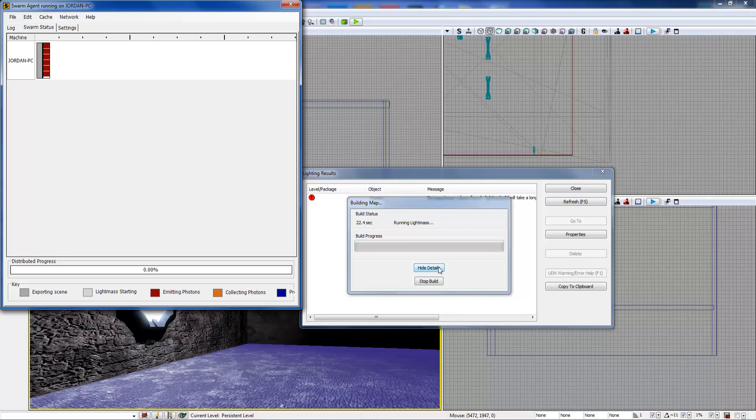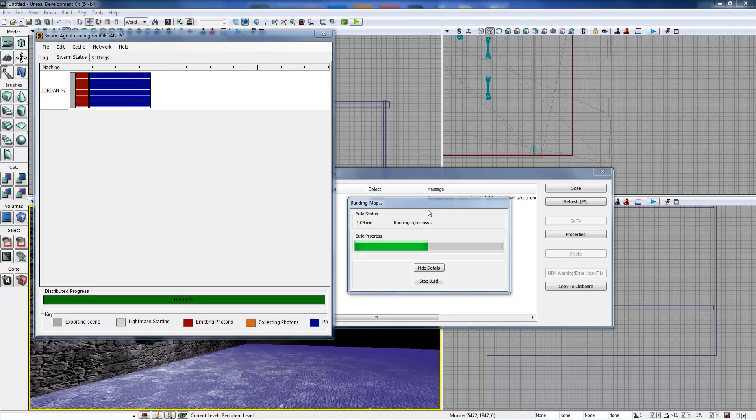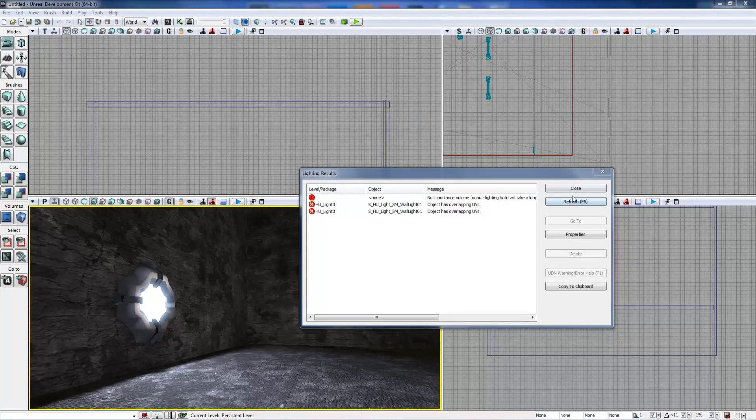These light maps are pre-calculated shadows so your map can run a lot better. It's still in preview mode so it shouldn't take too long. What it's doing is calculating and shooting out rays to compute the shadows. I'll talk about dynamic lighting later — that's usually for skeletal meshes, so don't worry about that now. Just hit Build All, it opens up Swarm and runs lightmass. We'll wait for it to finish — it's at 98.82%, almost done. There we go, it's encoding the light maps and finished.